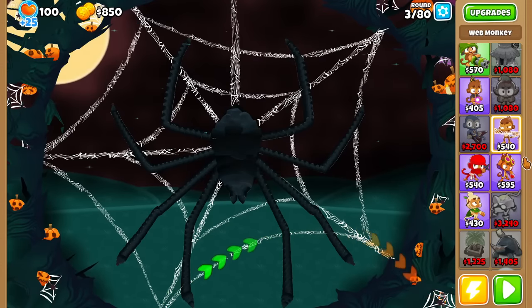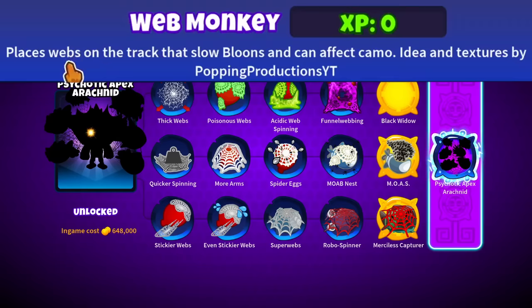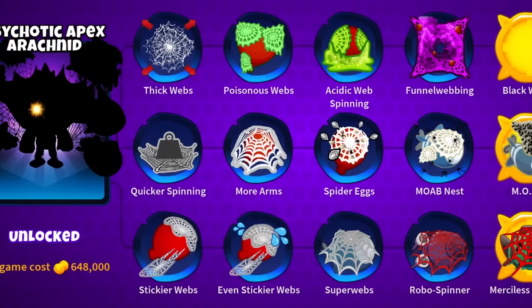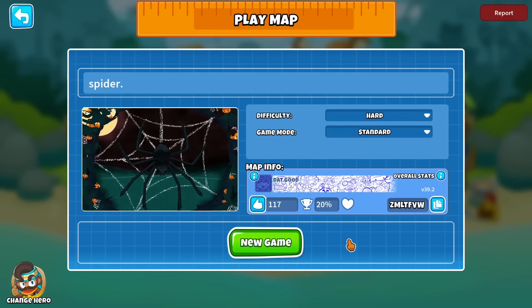In today's Tower Showcase, we have the Web Monkey. Shout out to the wonderful Jane for creating this Tower mod. It's basically what it says it is — it shoots out webs. More specifically, it places webs on the track that slows down Bloons and can see camo. This Tower mod comes with a pretty much full-on complete 3 paths, 5 upgrades, and a Paragon, so stay tuned to see all those.